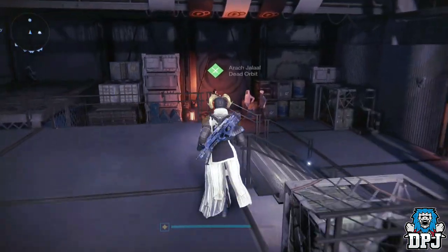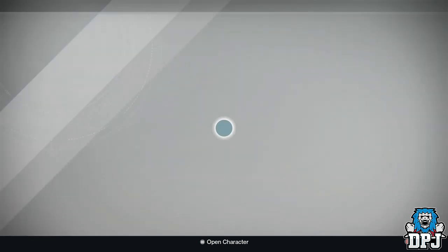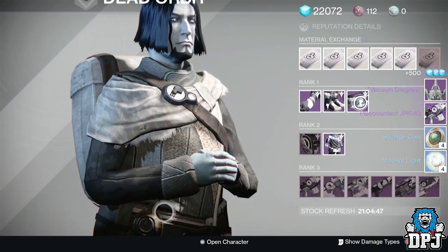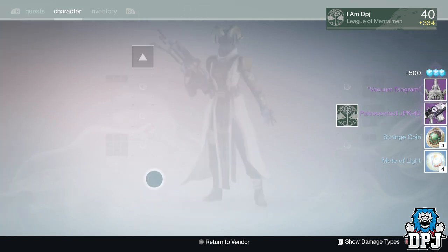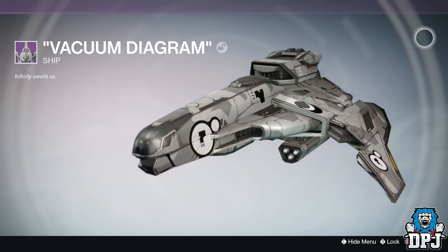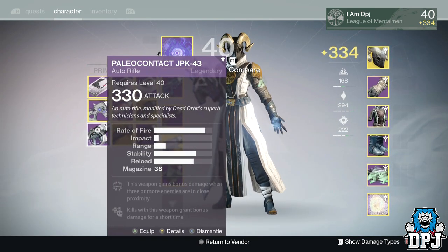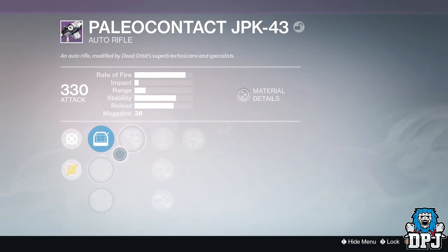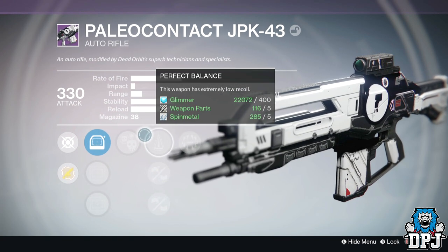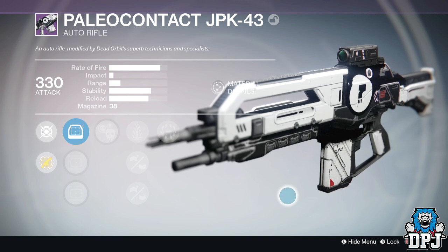Now we have my Warlock's Dead Orbit rank 14. I want the auto rifle. I just want anything I don't have. Oh, I got a Vacuum Diagram and a Paleo Contact which is the auto rifle. The Vacuum Diagram - what the fuck is that, it looks like some kind of sex toy. The auto rifle's got Crowd Control - I hate Surrounded. Decent sights, Crowd Control, Perfect Balance, Appended Magazine, Rifled Barrel. Crowd Control's not too bad, but Surrounded lets this down in my opinion.